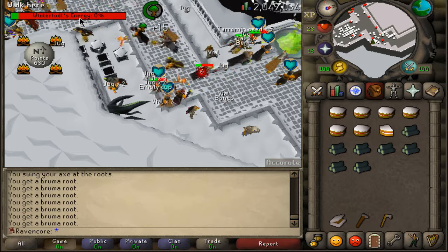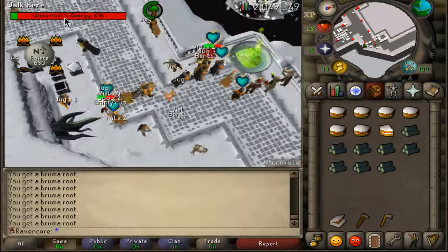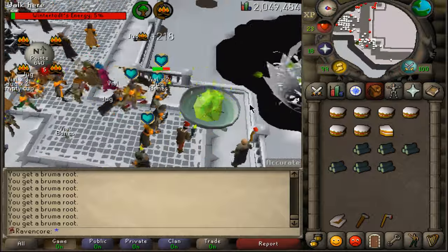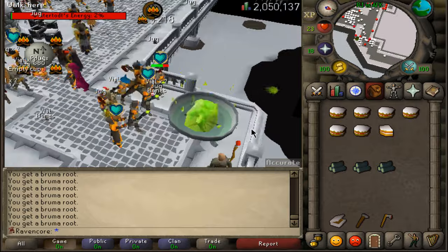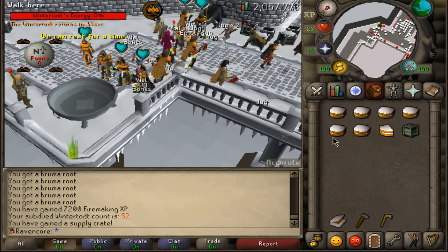When you see the timer go down to around 8%, you want to make sure you have an even amount of logs corresponding to the timer. If it's at 10% and you have 12 logs, chances are you're not going to burn all of them. Right now we're at 4% and I have five logs left — I should be able to make it. And we missed it by one.